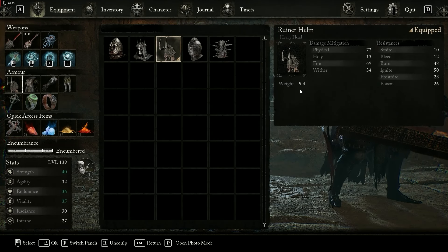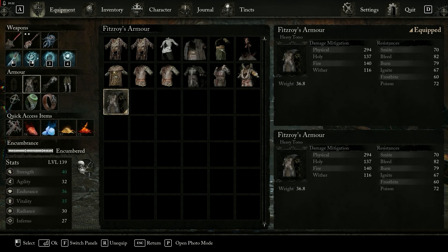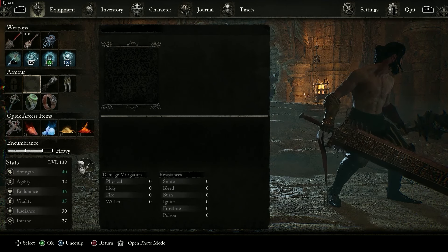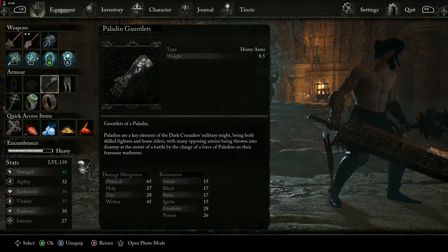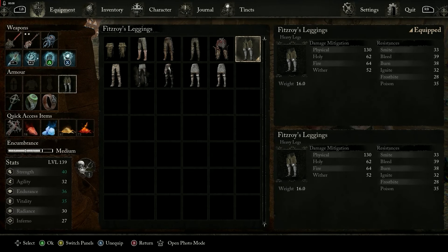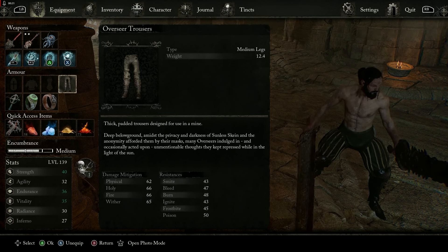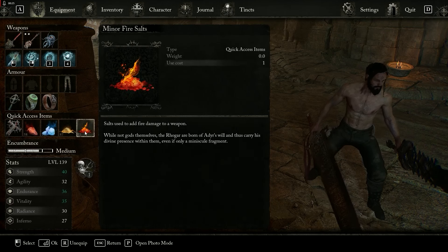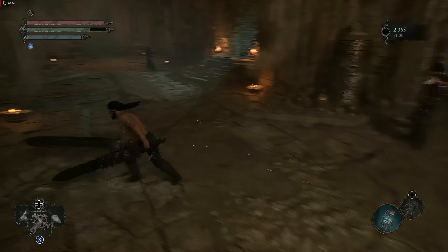To reduce encumbrance, we need to remove armor. The helmet weighs 9.4 — unequip the helmet. The body armor weighs around 36.8 — unequip the body armor; our encumbrance is now Heavy. Unequip the gauntlets and now it's set to Medium. For the trousers, pick something that weighs less — for instance, the Overseer Trousers weigh 12.4. Now our encumbrance status is set to Medium, meaning we can evade, sprint, run, and dual-wield properly.